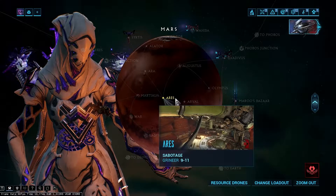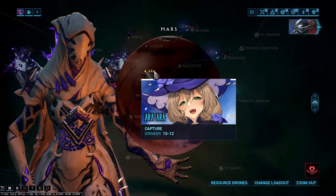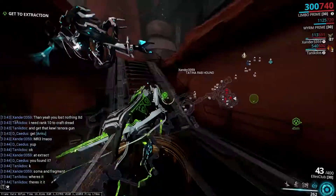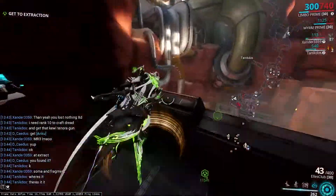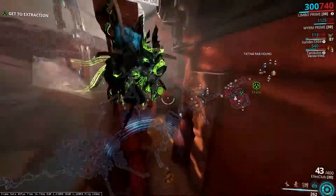Ares and Aro are the best missions on Mars to find Cephalon Fragments, because they're very short and easy. Cephalon Fragments spawn in a random place every mission, so the only way to find them is searching every single room.